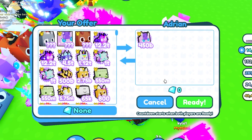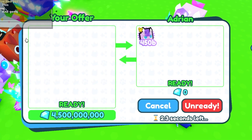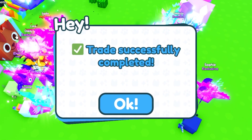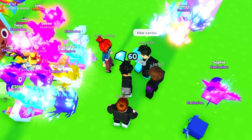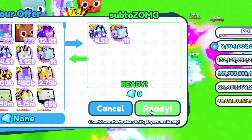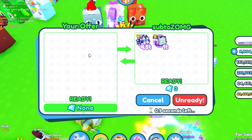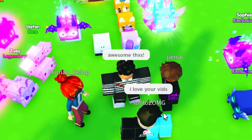Adrian here is offering a pony — the pony goes for 4.5 billion, so I'm going to give him 4.5 billion in gems. He accepted! We need more ponies — if you guys have ponies let me know down in the comments so we can trade. I'll buy them from you for gems because I need 100 ponies. And someone just gave me two free exclusive pets — thanks so much!